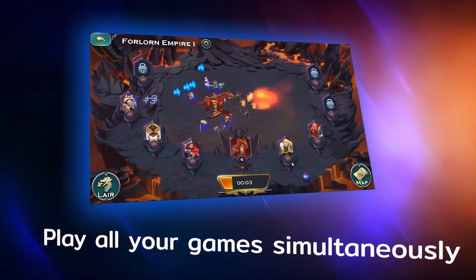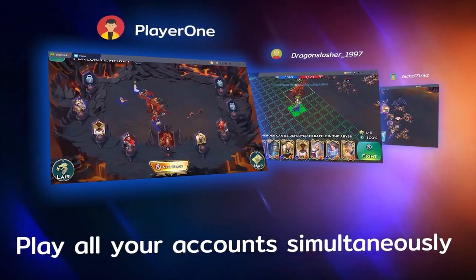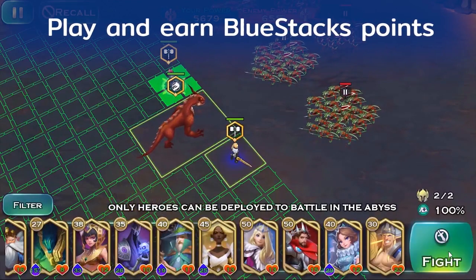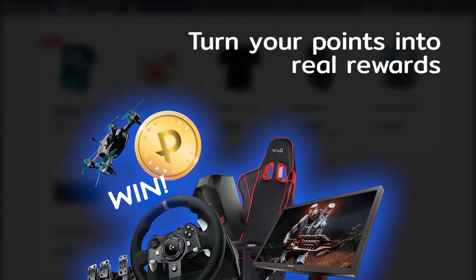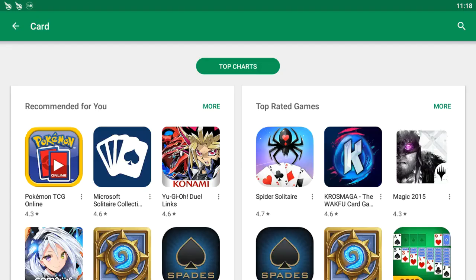You're probably wondering: what exactly is an emulator? In simple terms, an emulator is a program you run on your computer that allows you to play games you would normally only find on your mobile devices. Games like Galaxy of Heroes, Clash of Clans — all those different mobile games you really want to play on your phone — you can now play on your computer as well.